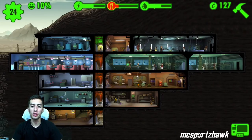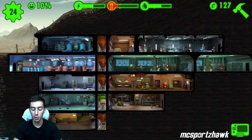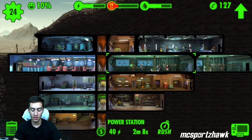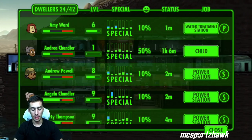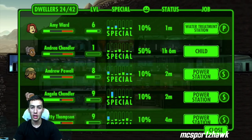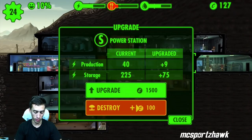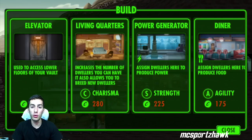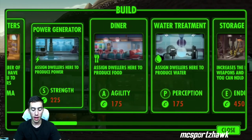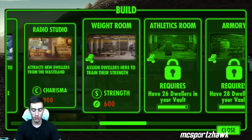The next tip is to place your dwellers in the appropriate rooms according to their SPECIAL characteristic. This is really the main strategy part of the game in my opinion. Every room has its own required trait — living quarters is charisma, power generator is strength, diner is agility, water treatment is perception. S stands for strength, and they all have different traits that correspond to the characters.